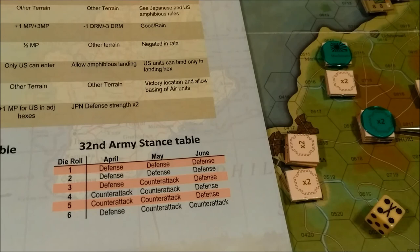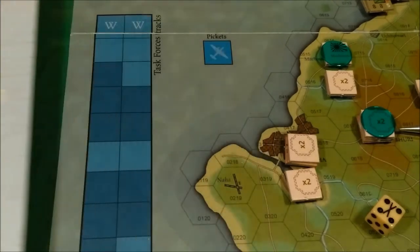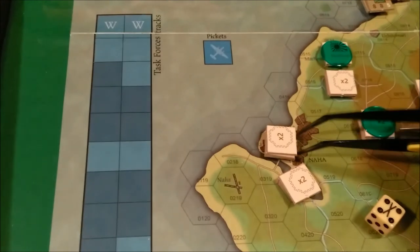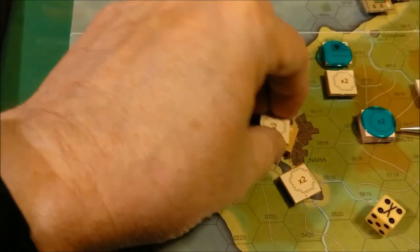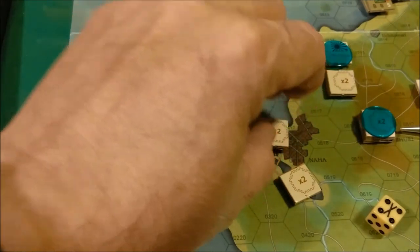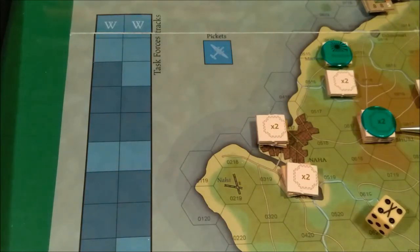Everyone must attack with at least 2 regiments. I don't see any other requirement other than attacking with 2 regiments, so that means they have to leave their hexes. Alright, that ends the command phase for turn 1.